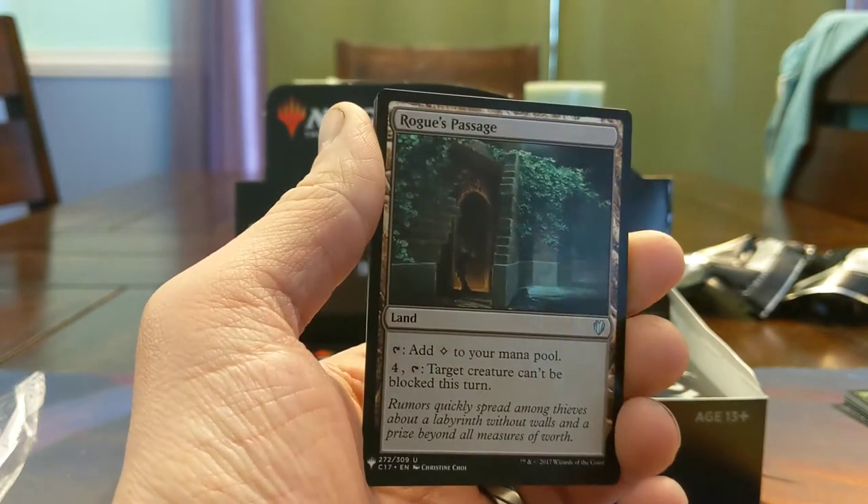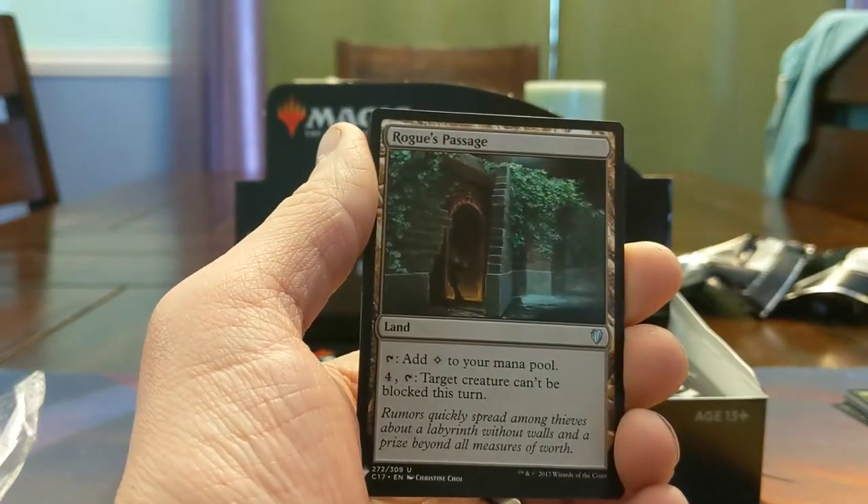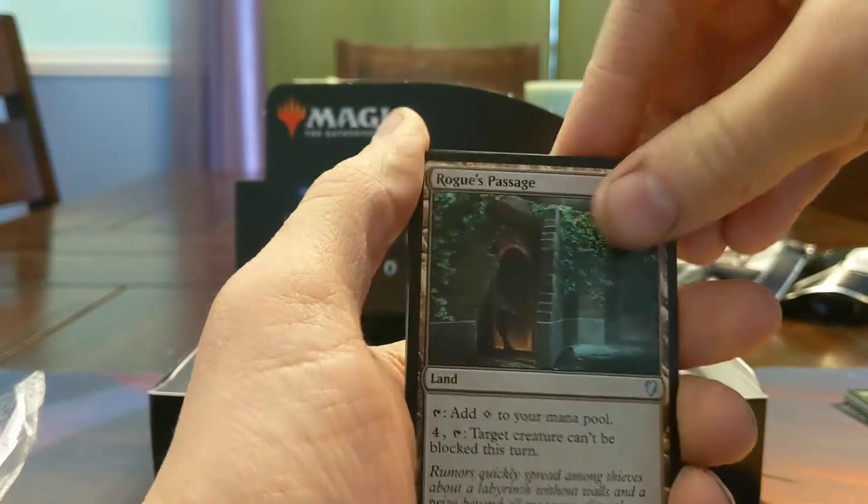Rogue's Passage — everybody's favorite 'Oh, I forgot you had that, I guess I lose' in Commander specifically. A little expensive to activate in other formats, but sometimes I wonder if this should be a reasonable utility spell land.